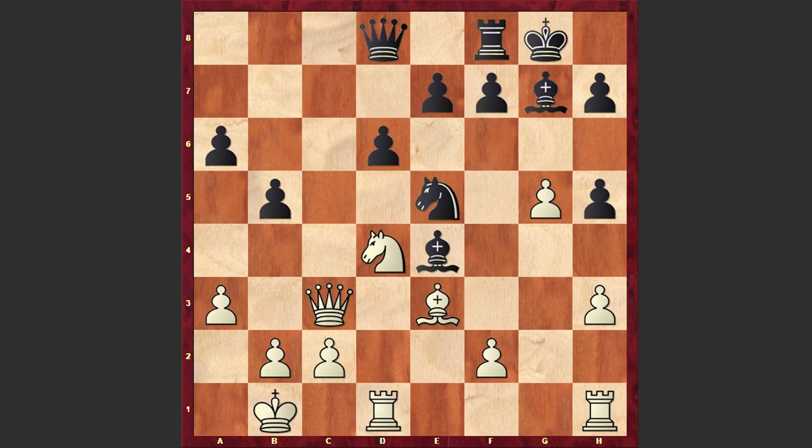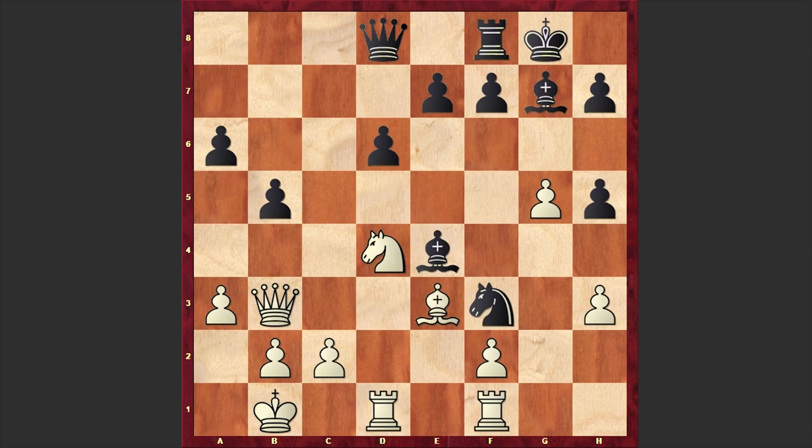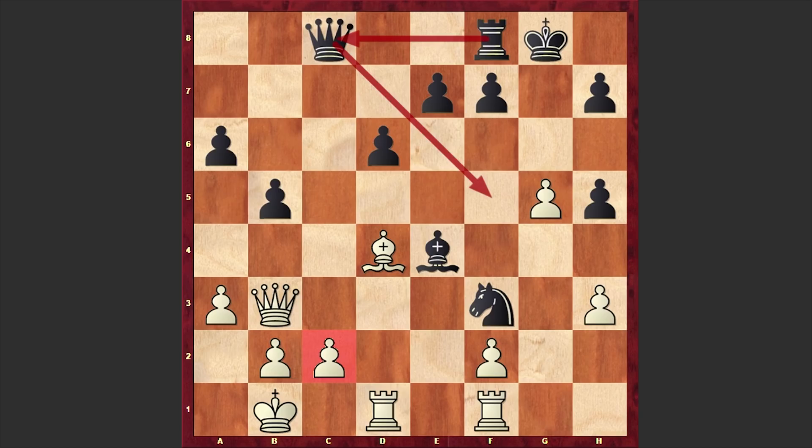If Bxh1 then Rxh1; if Qa8 then Rd1. Although after Nf3 Black stands much better, this continuation is better for white. By the way, after Bxe4, if you move away your rook — for example play Nf1 — then Black has the powerful Nf3. If Qb3, then Black can capture on d4 and then play Qc8, and later Qf5 with Rc8, intensifying the pressure on c2.